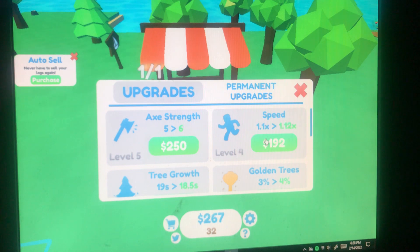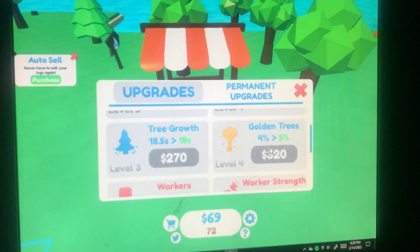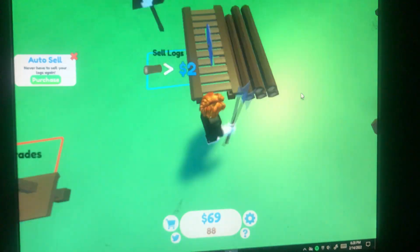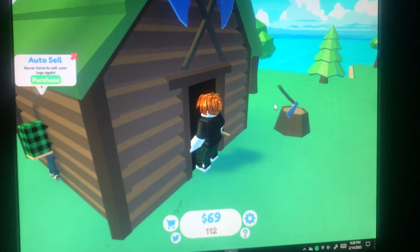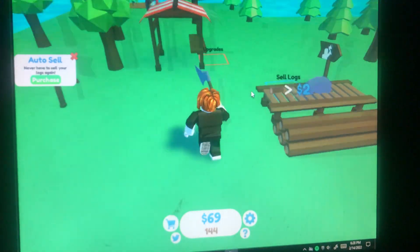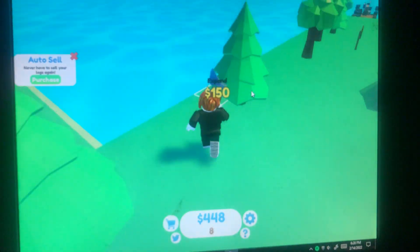Upgrades - axe strength, speed, tree growth, golden trees, and worker strength. 112... 128, wow doing pretty good. 373 dollars, wow, making profit now.